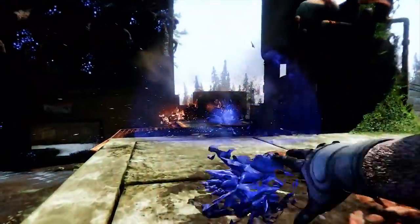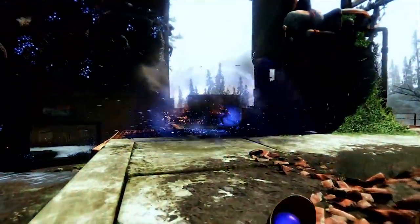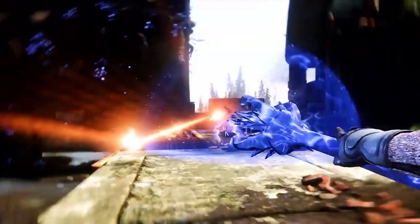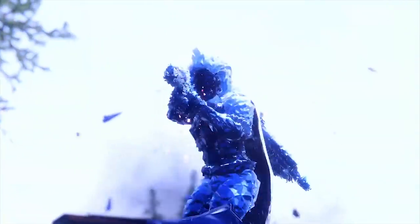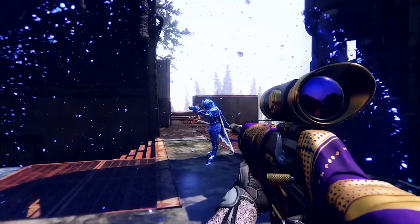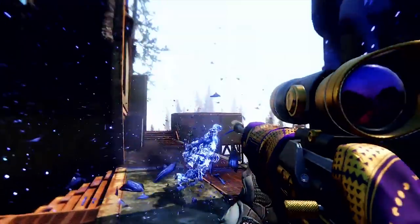We see more gameplay of him screwing over this Golden Gun. This is actually him not in his super - this seems to be the neutral game. He throws a grenade which suppresses this Golden Gun. Then he extends his staff, which sends out this Axion Bolt-looking frost thing - probably his melee - and it probably has some level of tracking, similar to something like Celestial Fire. This freezes the Guardian, and then he proceeds to finish him off with a sniper rifle shot.